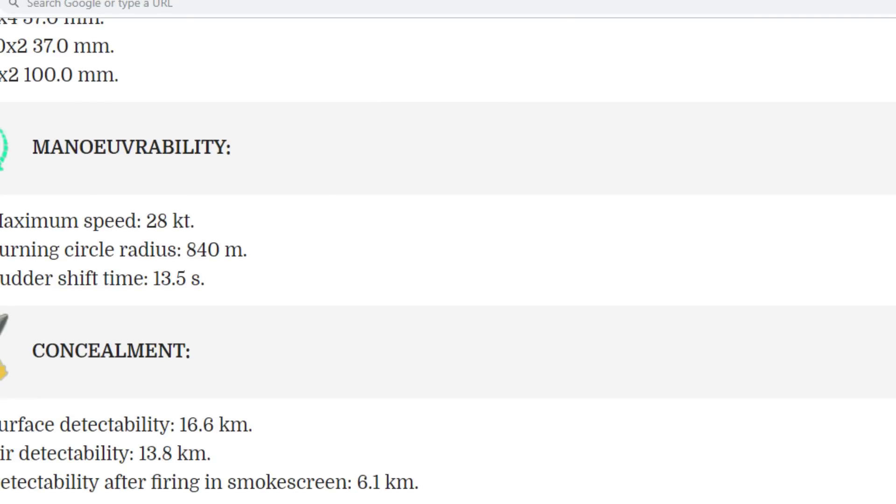Maximum speed is 28 knots, which is alright. Turning radius is 840 meters, which is extremely good for a battleship. 28 knots is not bad, but at tier 8 the North Carolina is close to 30 knots, so 28 is on the middle-to-low side. Turning radius of 840 is great for tier 8. Surface detection is 16.6 kilometers without camo or concealment expert — that's not great. Air detection is 13.8, and detection after firing in smoke is 6.1, which seems wrong for a battleship.